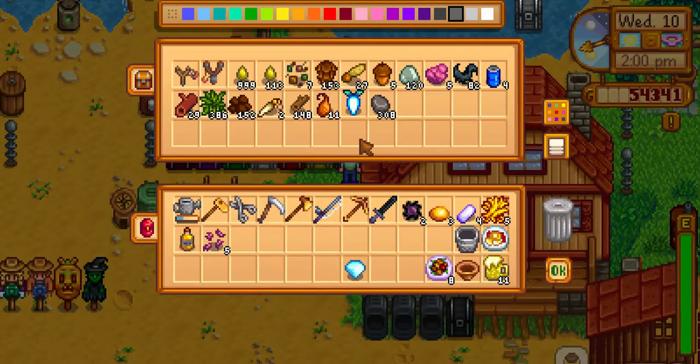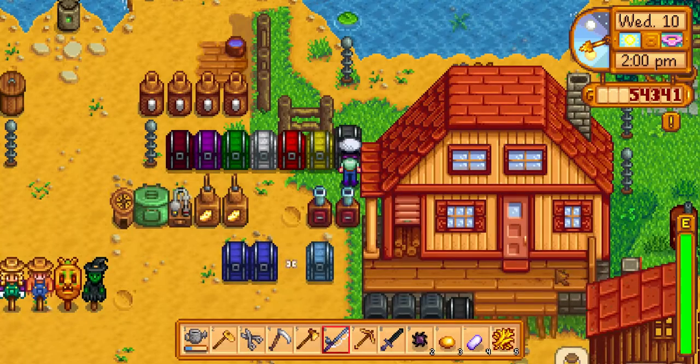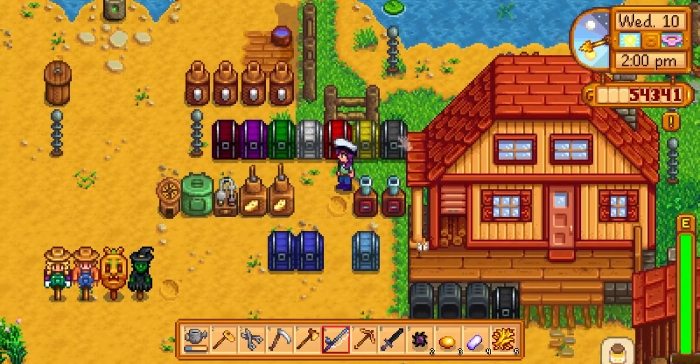This chest is for wood, pine cones, sap, fiber, and stuff like that. Also the Jojo Cola — sometimes the bulletin board asks for one, so I try to keep at least five of everything so if somebody asks I have it and I can get that achievement. I do have a bunch of achievements I'll go through in another video. This is basically to show you guys my setup so when we revisit the farm you'll already know what's going on.